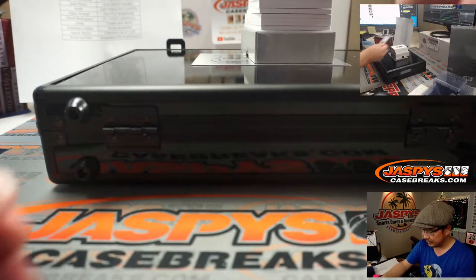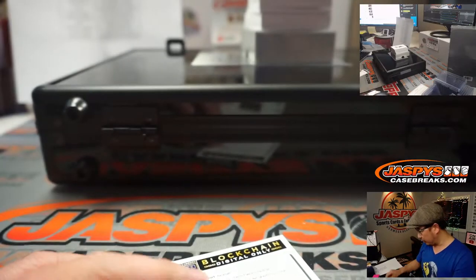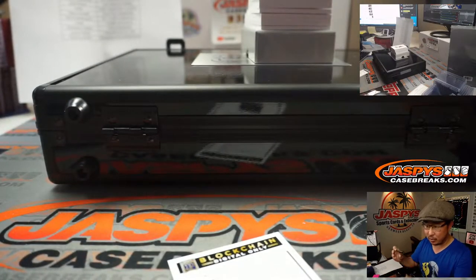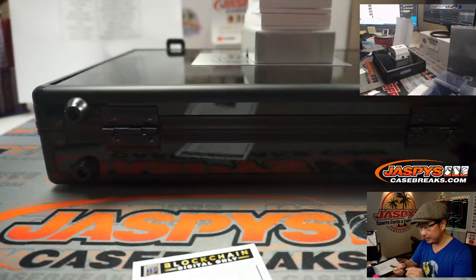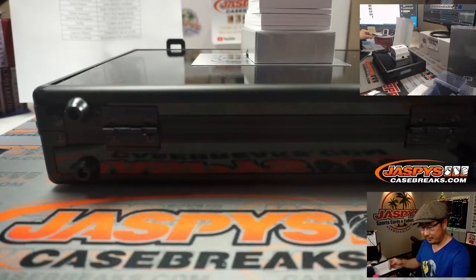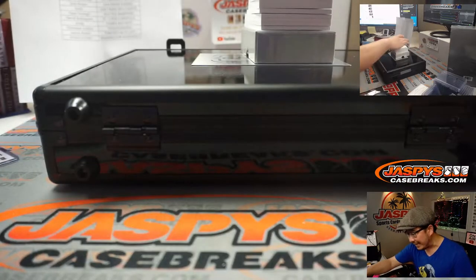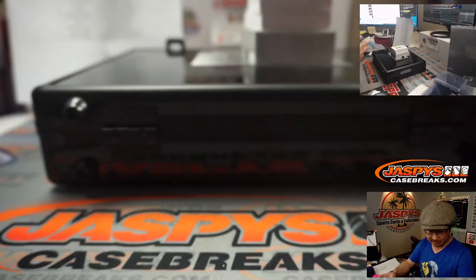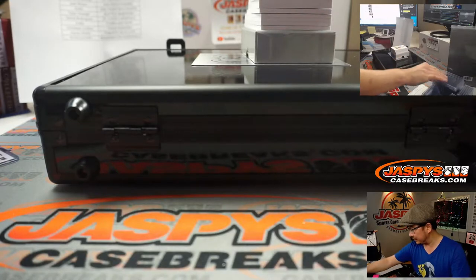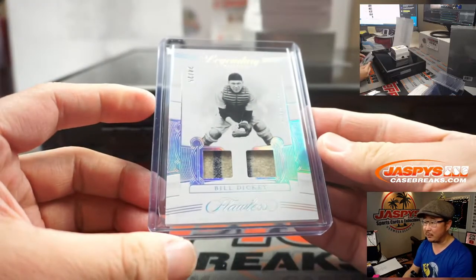We've got Jesus Lizardo for the A's. Blockchain card for Chad Wright in Oakland. For the Yankees, Bill Dickey, 24 out of 25. You can see the faded pinstripe on those old burlap jerseys — might as well have been burlap. Andrew Prince with the Yankees' last spot mojo.